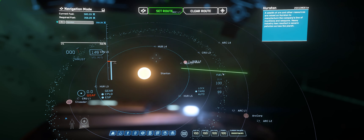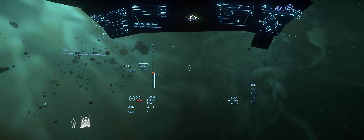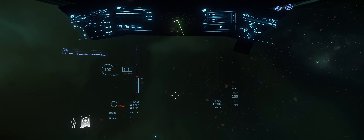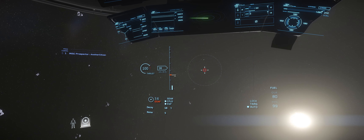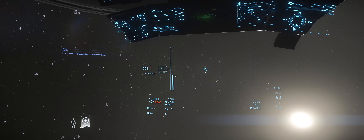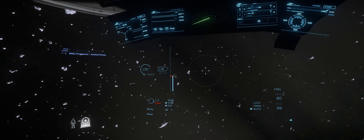We're going to plot our route to Hurston — it's about 20 million kilometers. When you commence your jump, closely watch the distance from Hurston. Once you're at about 13.6 million kilometers, just hold B to kill your quantum drive. You'll suddenly be welcomed with a beautiful view. From there, all you need to do is scan for mineable rocks and do your thing.